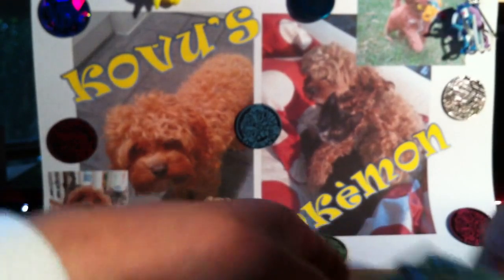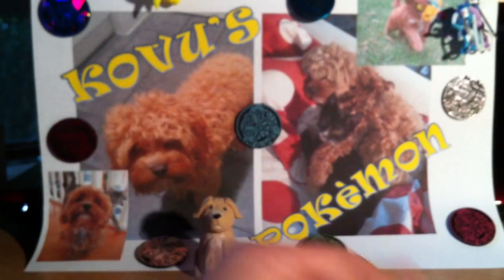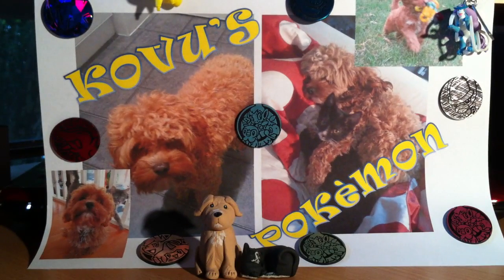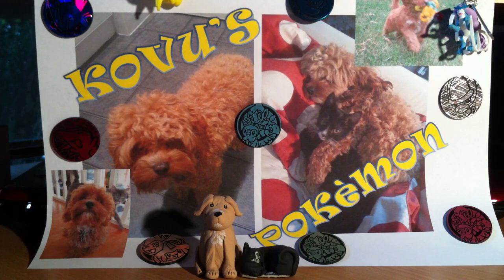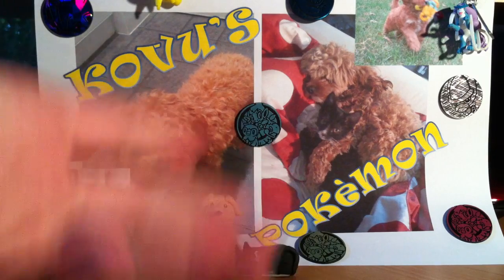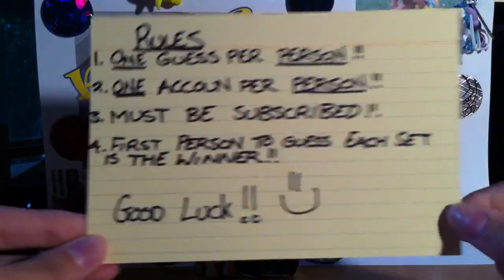So now for the bit you're all probably more excited about than watching me open Heart Gold Soul Silver packs. The competition: I have something arriving in the mail next week and I know what it is, but you guys don't. So rather than just doing a raffle like everyone does, I'm doing a guessing competition. There are two different sets coming in the mail, so there are two winners. The first two people to guess correctly win — first person to guess one set, second person to guess the other.